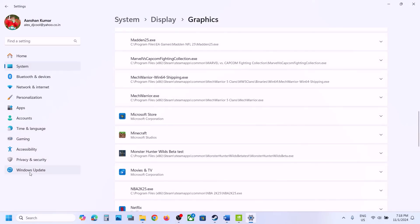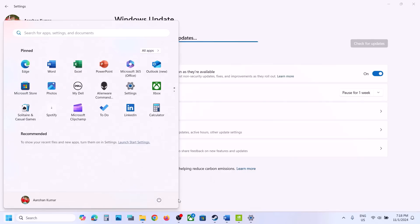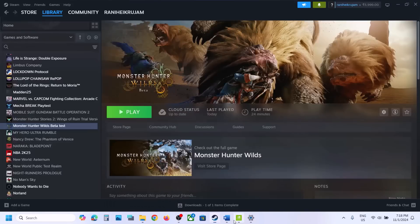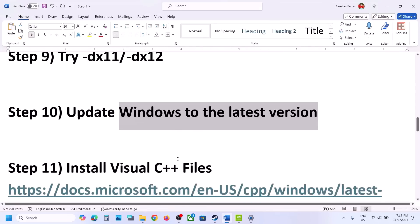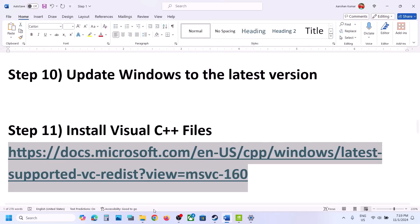The next step is to update Windows to the latest version — this is important. Open Windows Settings, go to Windows Update, and click on Check for Updates. Once all the updates are installed, restart your computer, and after the system restart launch the game and check.